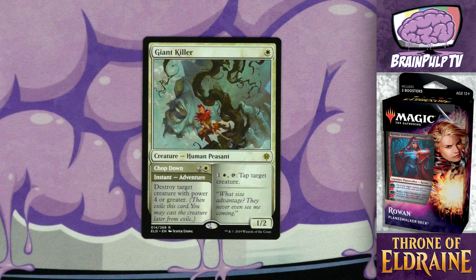Let's talk about Giant Killer specifically. It costs one white and it's a 1/2 human peasant that can tap target creature by paying one and one white. It also has the adventure Chop Down: for two and one white, destroy target creature with power four or greater. Having a 1/2 creature that can tap down other creatures is pretty good in this deck where you want smaller creatures to swing in unhindered. And the instant-speed destroy ability could be really useful to take one of your opponent's bigger creatures off the board. The versatility is great — if your opponent doesn't have any power-four-or-greater creatures, you can simply cast it as the Giant Killer and start tapping down their other creatures.